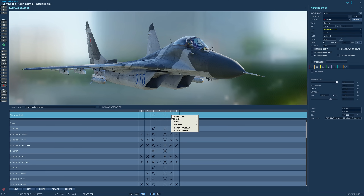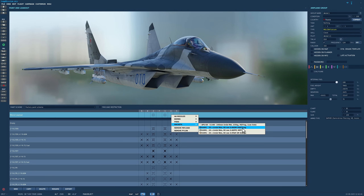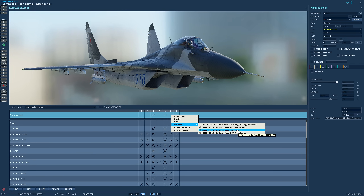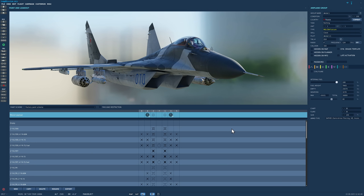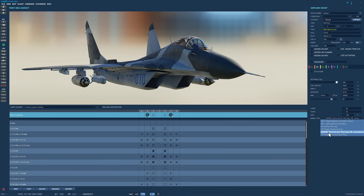On stations 3 and 4 we're going to have pods, with warhead options including high explosive anti-tank, multi-purpose penetrator, or orange smoke. We're going to go with high explosive — that's 20 80mm rockets per pod. We also have the cannon, an internal 30mm single barrel autocannon which can have various ammo types. I'll just leave it on the basic semi-armour piercing.